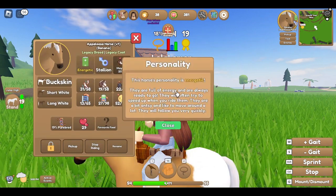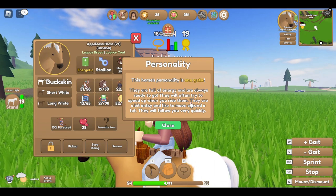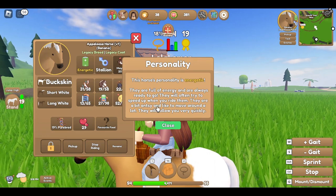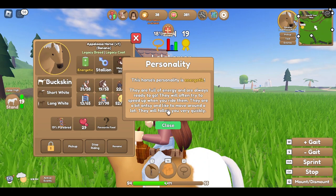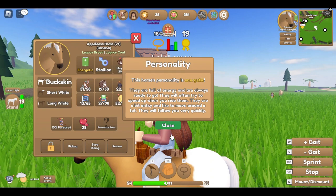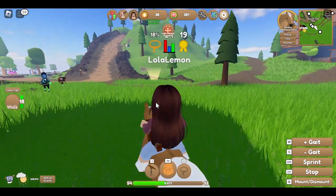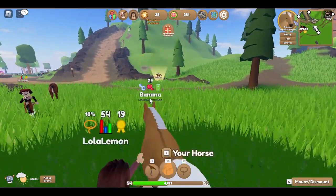Banana's personality is energetic! The description says: 'This horse's personality is energetic. They are full of energy and always ready to go. They will often try to speed up when you ride them. They are a bit antsy and like to move around a lot. They will follow you very quickly.' Let's see how fast they go - that's not that bad!